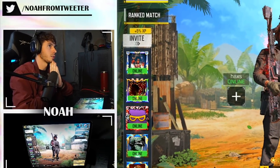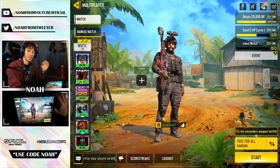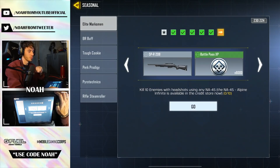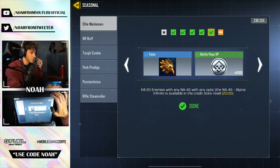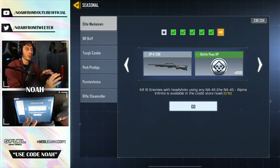My fellow Call of Duty Mobile gamers, I regret to inform you that today we all lose a piece of ourselves. We just got the brand new update bringing in seasonal challenges to unlock the new marksman rifle, the SPR-208. But the reason we're losing a little bit of our soul is because we have not only one but three different challenges that require us to use the NA45: kill 10 enemies, kill 20 enemies with an optic, and get 10 headshots.